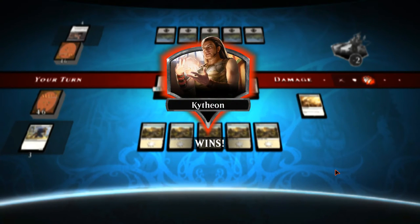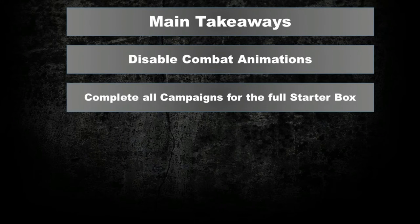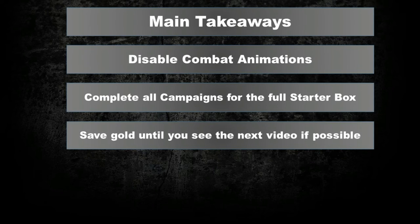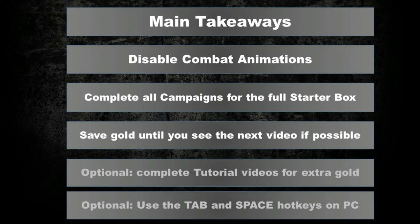Now that you have passed this hurdle and hopefully gathered other starter packs, welcome to Magic Duels and I hope you have an excellent time. The main takeaways of this video: disable combat animations; get the starter decks from the campaign; save gold until you get to the next video if possible. Optionally, complete tutorials for extra gold and learn the power of Tab and Space on PC. In the next videos we will discuss how much gold you need to feel comfortable in Magic Duels, how to farm AI efficiently, which set to unlock first, and continue with three different starter deck examples. Thank you for watching and see you in the next video.